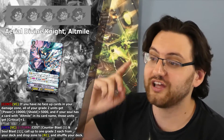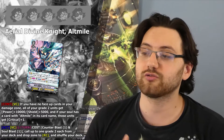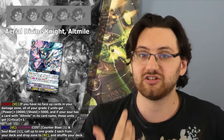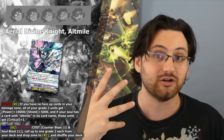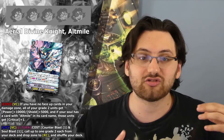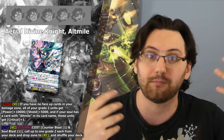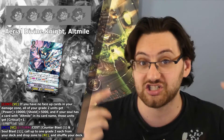Altmael has two skills. The first is a Continuous on Vanguard Circle: if you have no face-up cards in your damage zone, all your grade 2 units get Power +10k and Shield +5k. And if your soul has a card with Altmael in its name, those units get Critical +1. So the new direction of Royal Paladin works with having all your damage face down — you either guard very aggressively early game so you have no damage, or you blast through all your counterblasts to activate these skills. This is very powerful, as not only does it turn all your grade 2s into 20k attackers, but it also turns every grade 2 into a 10k interceptor — and this passive works during your opponent's turn too.